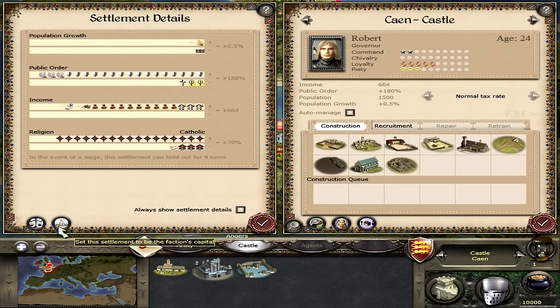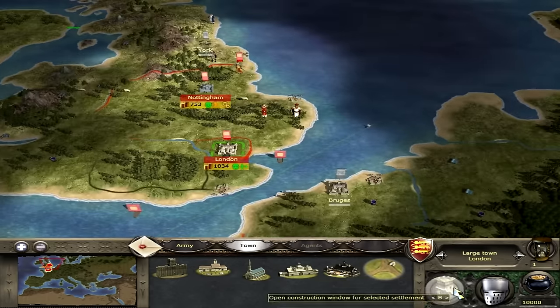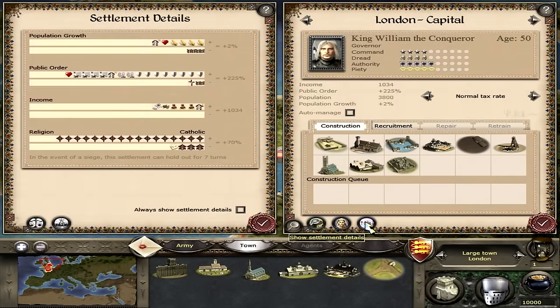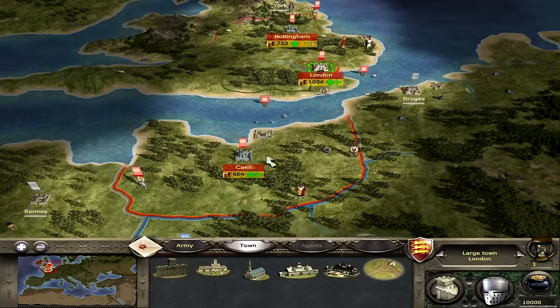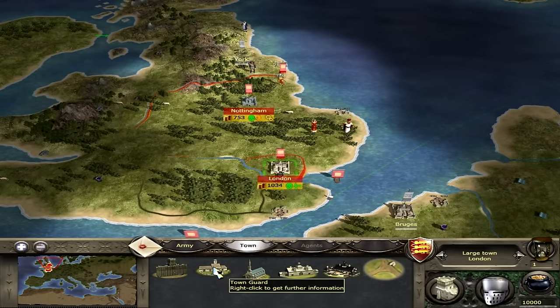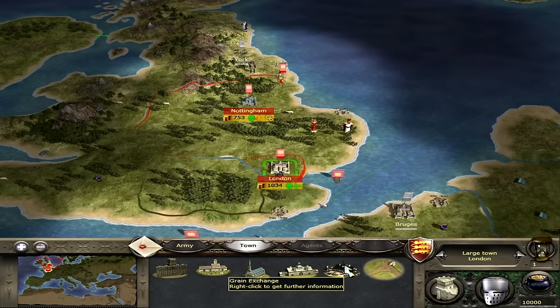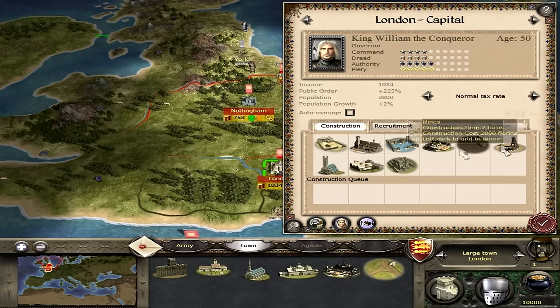You can set a settlement as the faction's capital — London is already our capital, so that option is greyed out. Public order there is very good, boosted by health, governor's influence, and the buildings you construct. More food increases population growth, more traders increase income. If you're under siege or public order drops, it has a negative effect. In London I can build a wooden wall upgrade, town guard, small church, town hall, grain exchange, and dirt roads — as well as a ballista maker for 1,600 florins, which I'm going to build straight away.